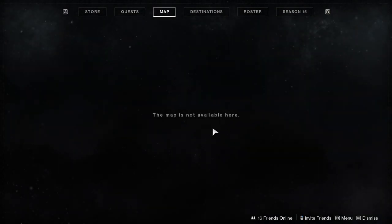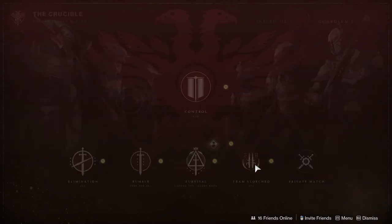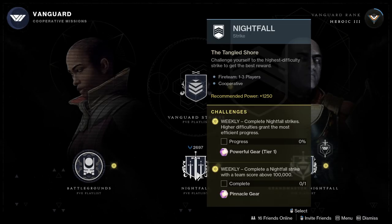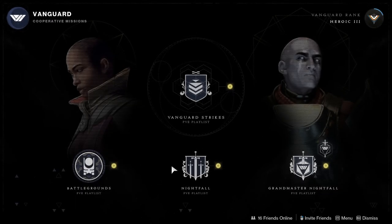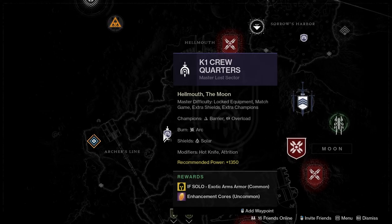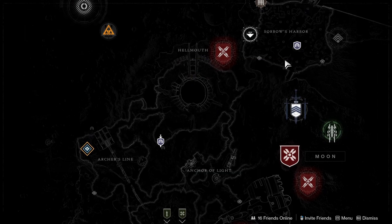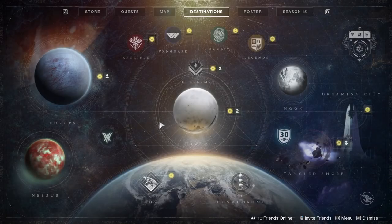That's pretty much it, guys. There's something else happening this week — Crucible has Team Scorched. The Nightfall for this week is the Hollowed Lair, so if you want to get killed by Screebs, for sure. And then the Lost Sectors are on the Moon: the Legend Lost Sector has the chest armor, and the Master Lost Sector has the arms. So go buck wild.